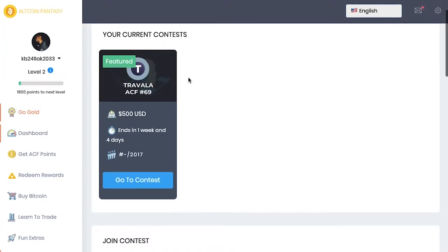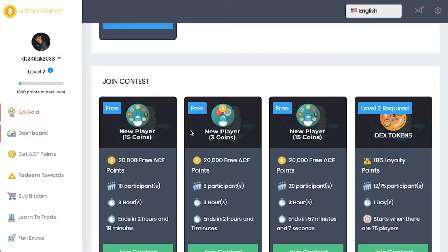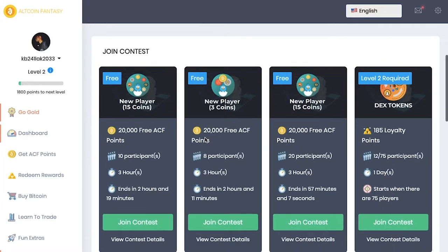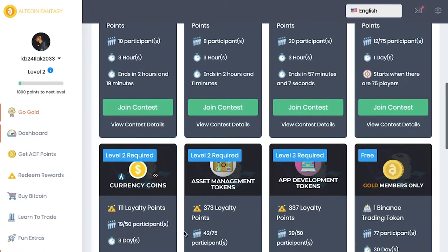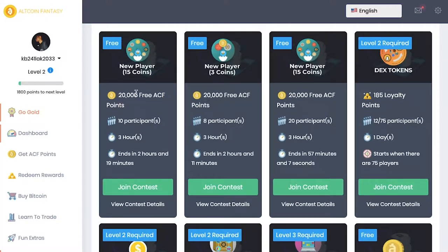What's going on everybody, it's your boy the Wolf here bringing you guys another video. Today we're going to be talking about Outcoin Fantasy — it's kind of like a trading game where you can learn how to trade. They also have all these different contests, as you can see down here. I'm already in one — the Travel Law contest — where you have an opportunity to win $500. These other contests down here can get you 20,000 points or some loyalty points.